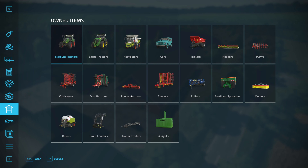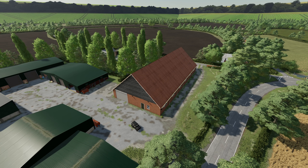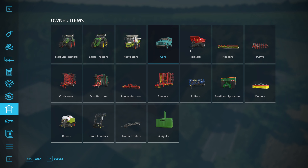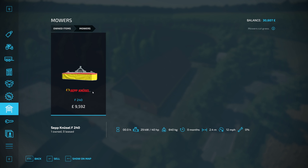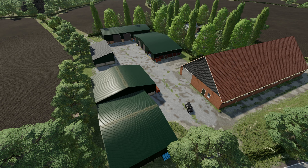In terms of vehicles for starting out, we've got quite a nice range of kit: an Axion 810, a nice big John Deere 7R, a decent combine, a Mahindra Retriever which is cool - you don't see too many of those on UK roads. You've got a couple of trailers, a header for the combine, and a plow. What I'm not seeing is any animal feeding equipment, but you've got a baler and a mower to get you going.